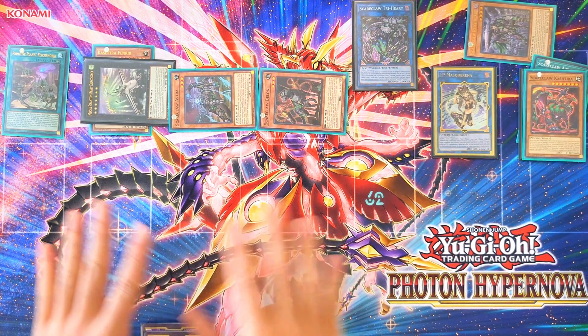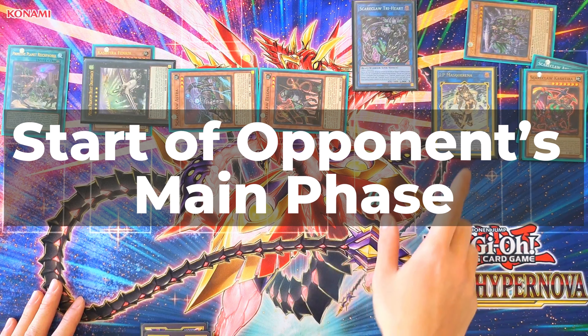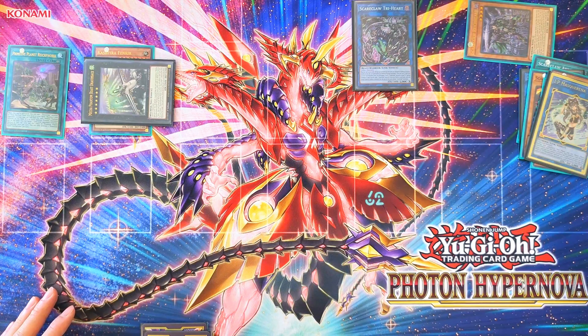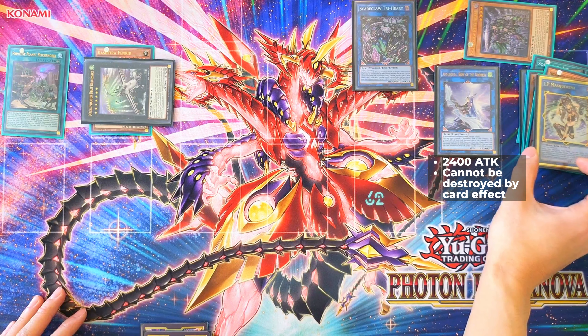And your turn. When it's your opponent's turn — during their main phase — Link Summon Appaloosa with 2,400 attack and protection.